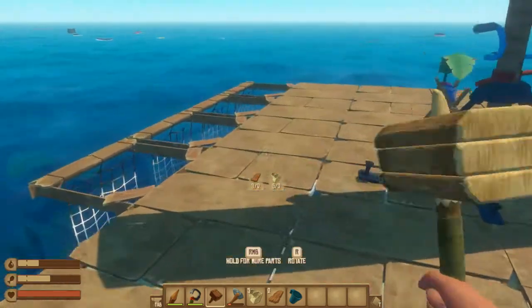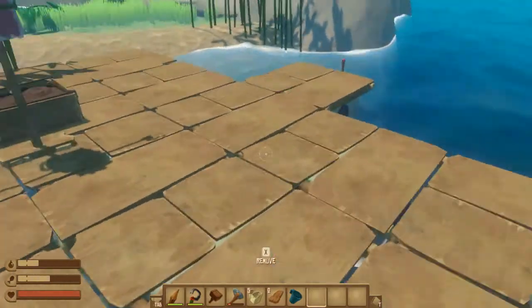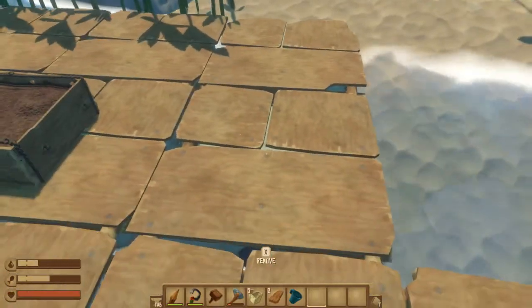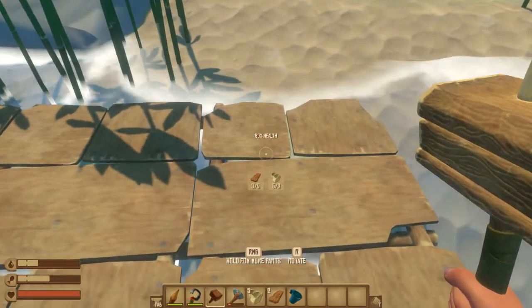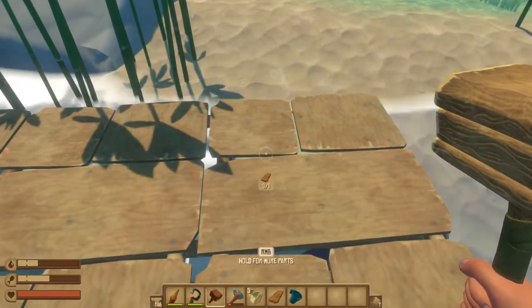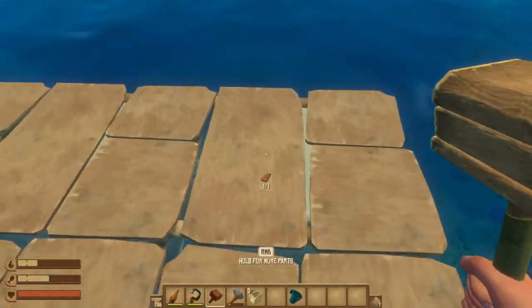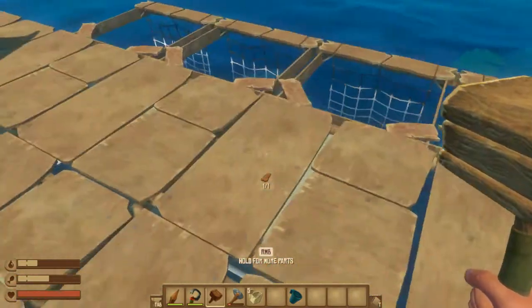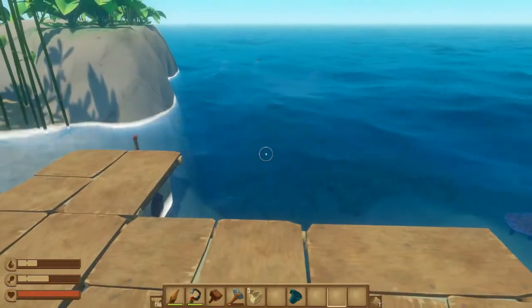Regular foundation. I kind of wish the floors looked a little different so I could tell if they're broken. I think this may be broken a little bit. Yeah, it's at 80 health. There we go, fixed it right up. It's hard to tell if you're not looking directly at it. I kind of want it to be a little different color, maybe.